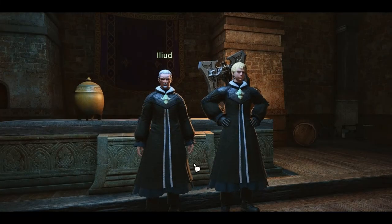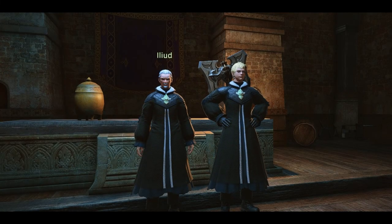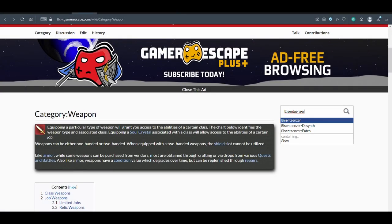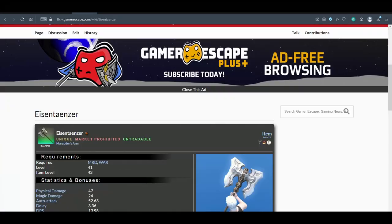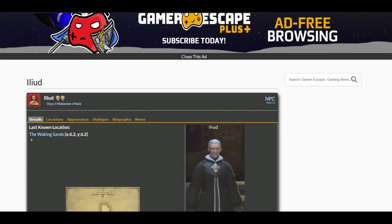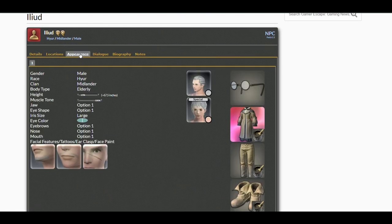Next is my Executioner's Glam. This glam was partially inspired by the NPC Iliad, which brings me to a great glamour resource: Gamer Escape. While just being a general excellent Final Fantasy XIV resource, when it comes to glamour you can look up any equipment piece and it will give a picture. But as it pertains to this glam, if you see an NPC and you would like to use what they are wearing in your glamours, simply look them up, then click the Appearance tab to get all the information you need.